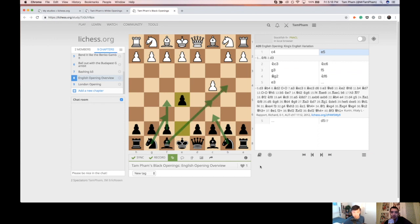It's essentially just a reverse Grand Prix. You're down a tempo, so there's some differences. But in many cases, you'll still have these attacking ideas on the king's side. Because most English players will usually develop with Bishop G3, Bishop G2, and then you'll still get some attacking potential. I can actually rename this chapter 'Reverse Grand Prix versus English.'